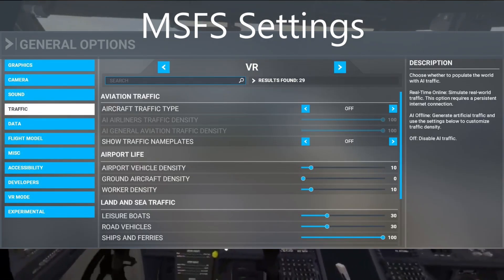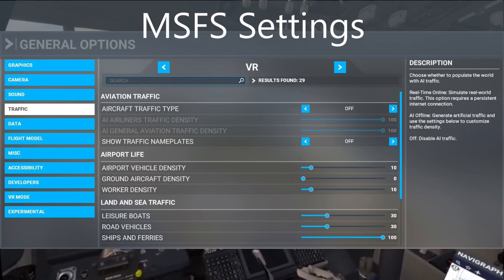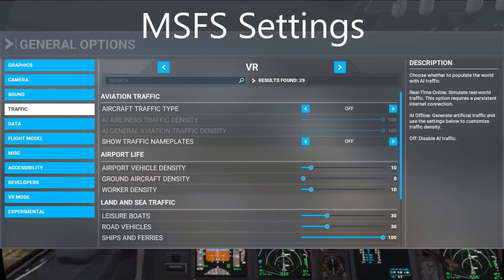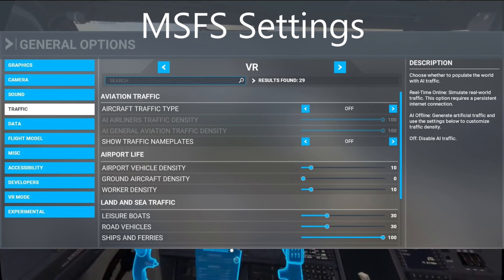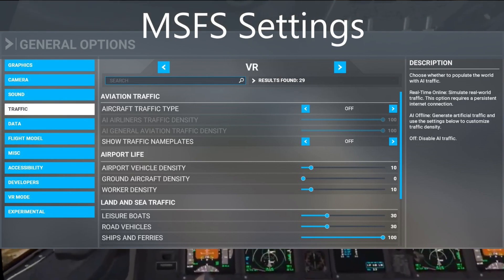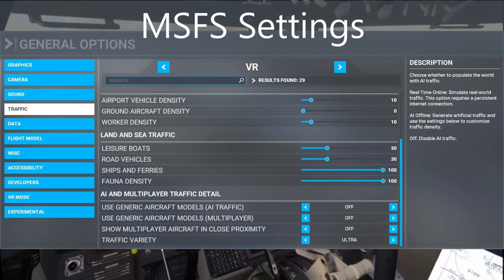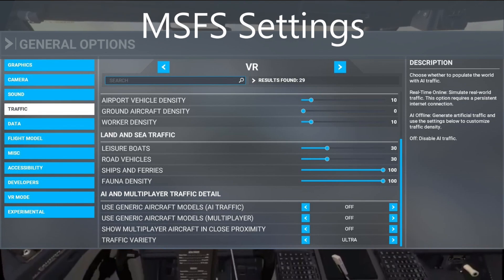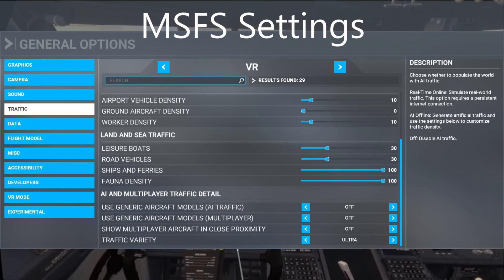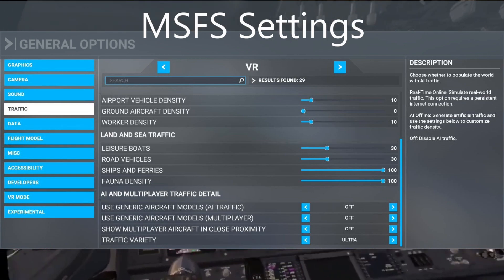Now let's move on to the traffic settings, as these do affect VR performance. I have AI aircraft off — traffic type and traffic name plates off as well. The densities are set kind of medium, except aircraft density is set low. AI traffic is off, multiplayer off, multiplayer aircraft close proximity off. Traffic variety is ultra but I don't think it has an effect since I have no AI traffic. I'm using the AIG model matching for VATSIM, and I pretty much only fly on VATSIM.